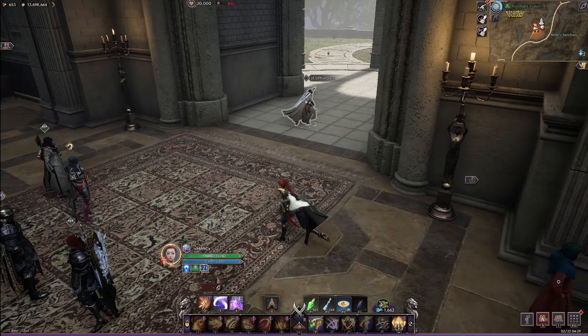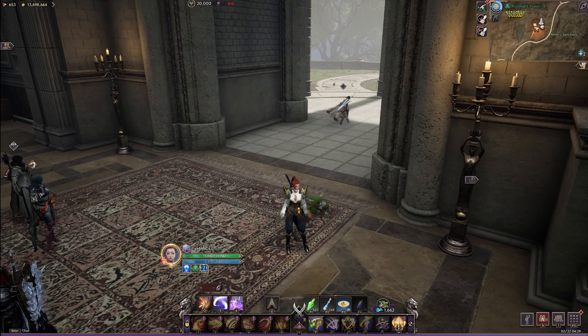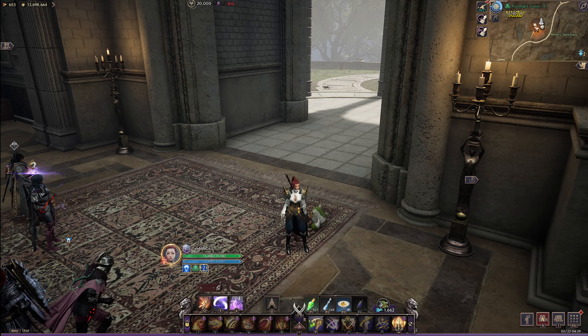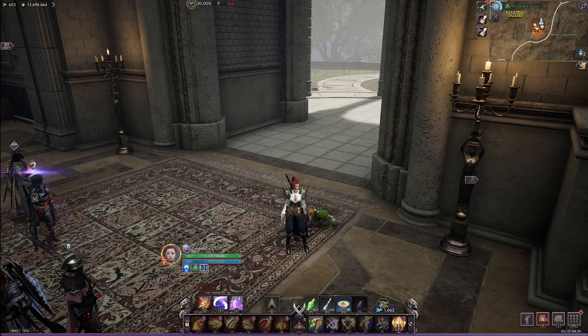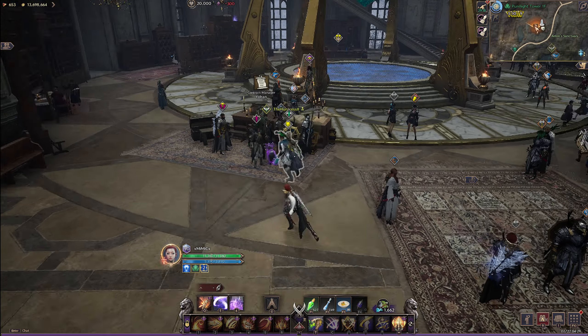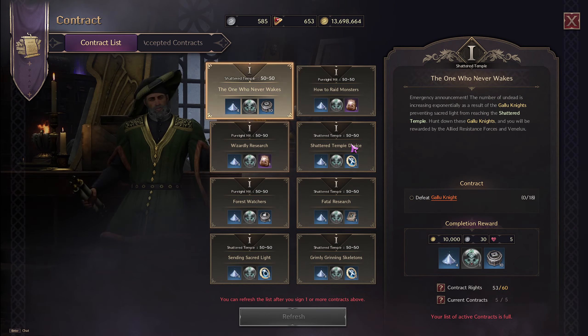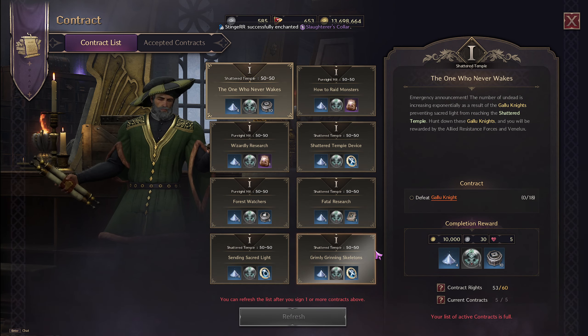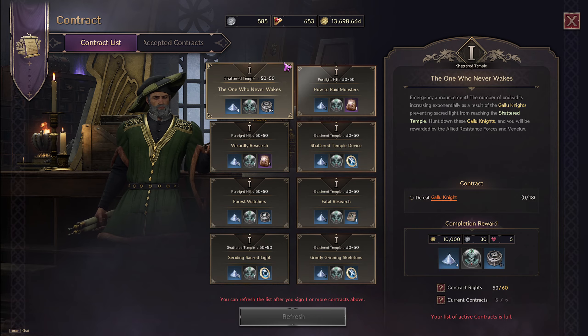If you stay on top of contracts, you can get your blue growth stones and max your weapon out quickly. You'll get it to plus nine in maybe two to three days — let's say a week to be safe. Your first week playing, you can get your weapon to plus nine if you know how to do it. People will mess up by doing all contracts randomly and not prioritizing weapon growth stones. Do your weapon first — trust me.